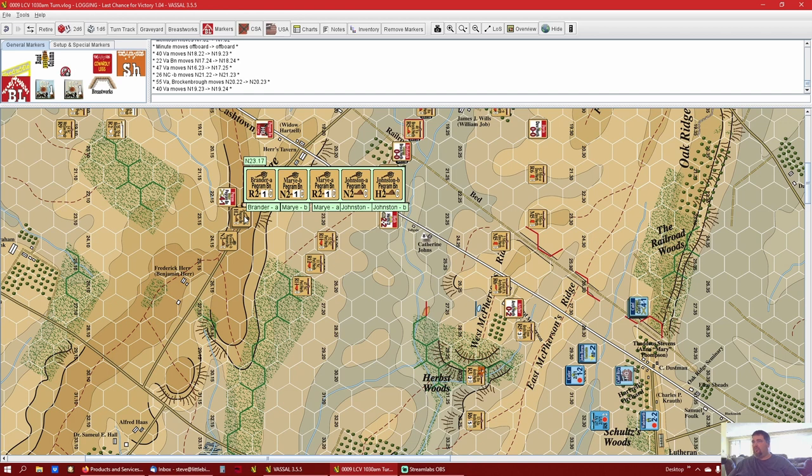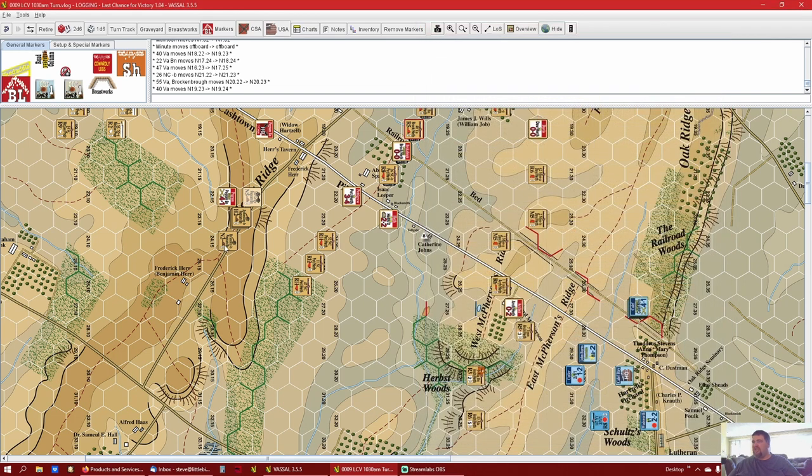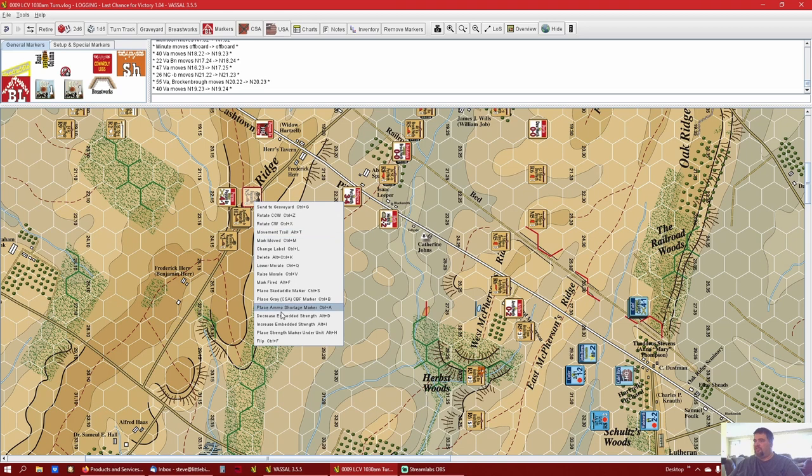We've got like two rifle strength points - the 12-pound can't even fire that far, it fires 10. We've got three strength points here so we could muster five strength points altogether, we'd have to fire three and two with shifts. The rifles can fire 30 hexes but you really gotta want that shot, so I'm not going to do that. We'll just deploy these guys.